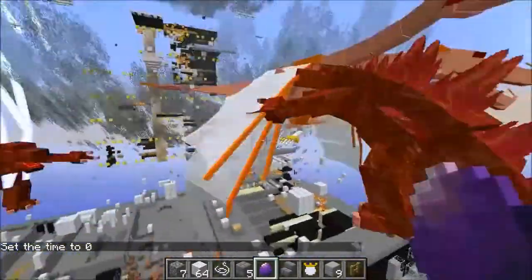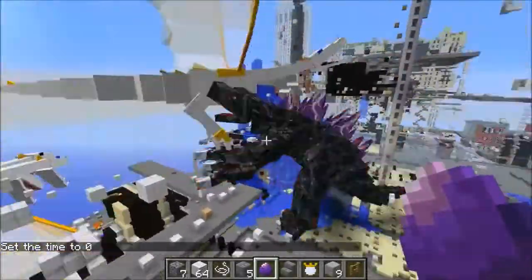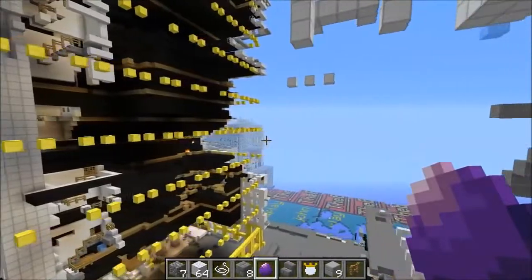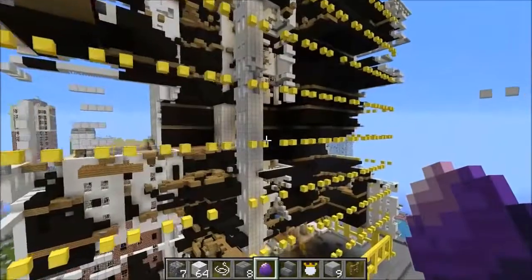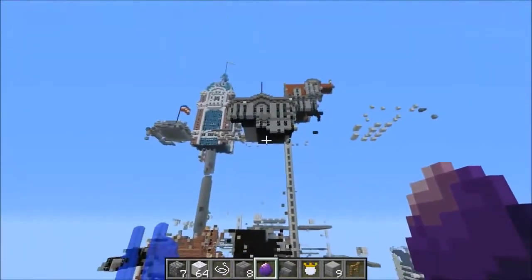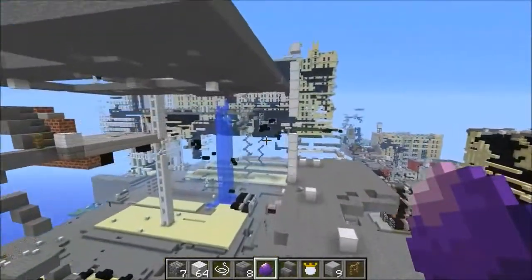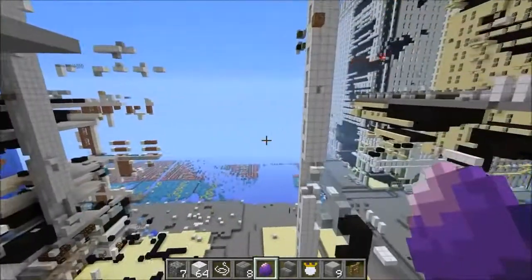I'm gonna switch it back to day — time set day. Now we get a really good look at the area. I spawned in a couple of Kings — they're right next to each other now. This poor Mobzilla. So I've tossed it into peaceful and we are going to check out the destruction we caused to New York City. This building is never going to be the same — it just has gold blocks. Some of the buildings still have the top to them because Mobzilla wasn't tall enough, but I think we did a great job.